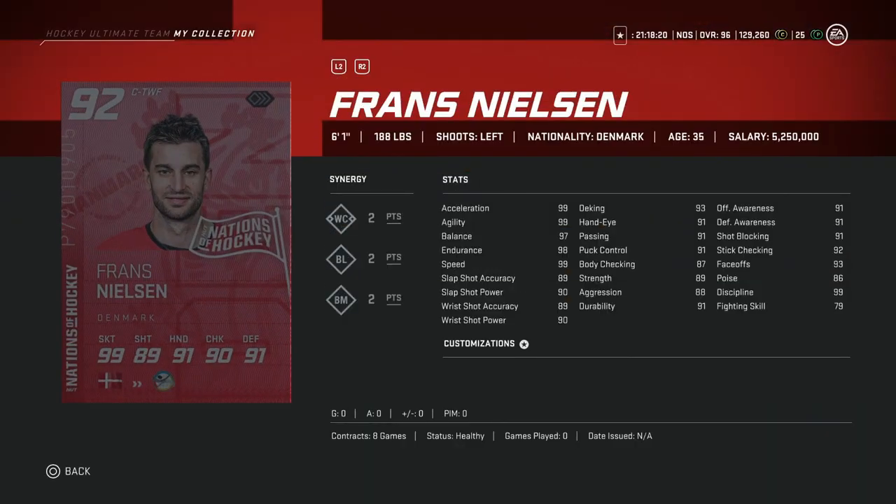From Denmark, we've got the 92 overall Franz Nielsen, 6'1", 99 skating, 90 shot, hand stats above 90, as well as awareness stats at 91 and 92, and a face-off of 93. This is low-key a half-decent centerman card, and I bet he's going to be decently cheap compared to other 92 overalls. This is a decent buy for sure from this event.